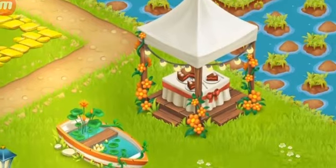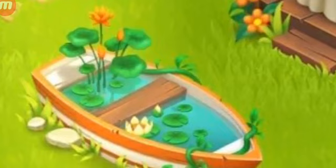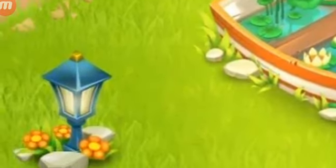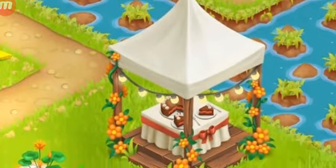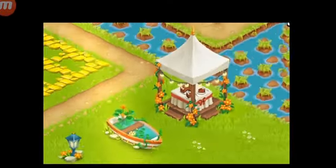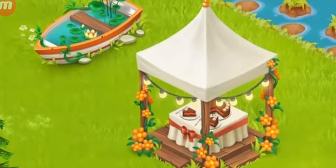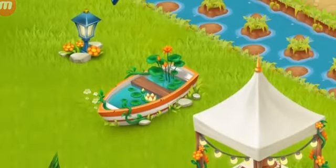This is how the decorations look on your farm — don't they look pretty? Just imagine putting the Garden Boat close to your fishing area; it looks so perfect. The small green lantern also looks amazing, and the tent is the final big offer. My most favorite is the boat because of the water and different kinds of flowers — it looks really pretty.